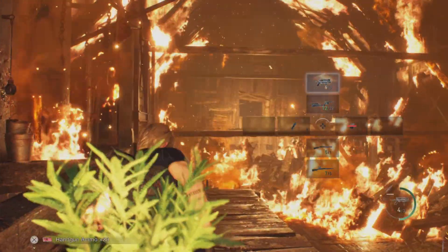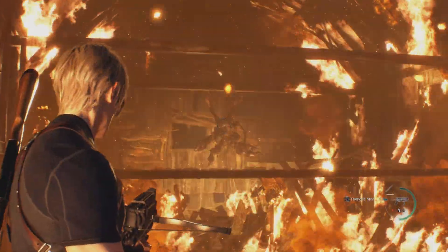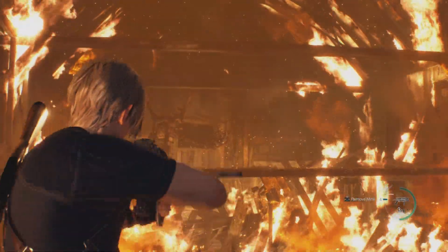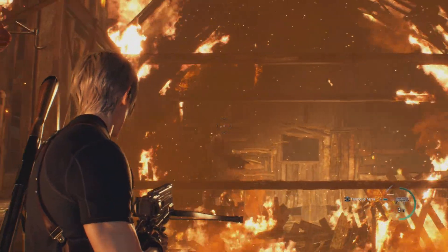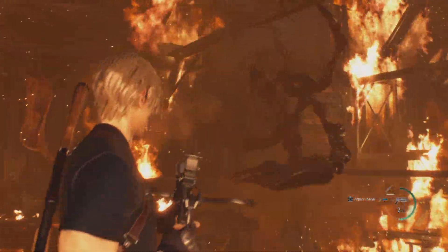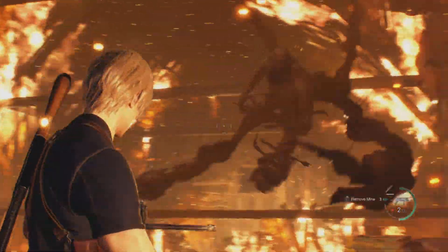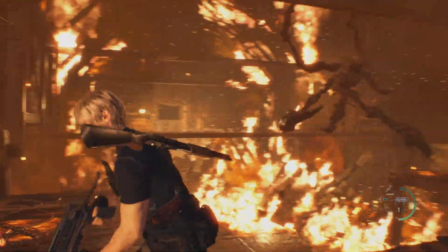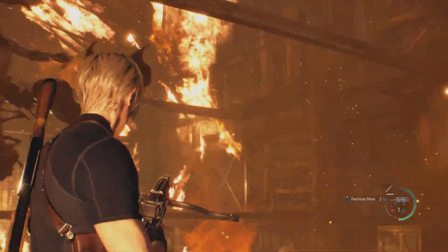Eventually what's going to happen is he's going to start leaping towards you. Sometimes you'll get prompts to dodge and sometimes you don't — you just have to be lucky. There's a lot of room to run back and forth up here without having to worry about the fire too much. When he leaps forward, I use my mine attachments on the bolt thrower — the upgrade — and that seems to stun him and does a lot of damage as well. Otherwise use a shotgun if he's close enough, but I like sticking with these two.